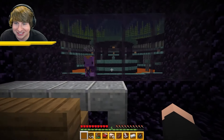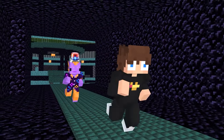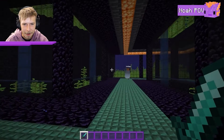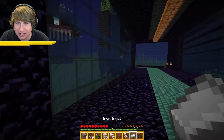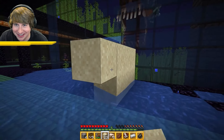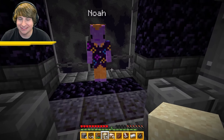Noah spots me in his office and starts chasing me. I need to run — not only is the prison protected by Peanut but there's also a maze. I get the idea to trap Noah and Peanut together by breaking a wall and luring them into each other. With Noah trapped, I take the elevator up. Level 25 defeated!